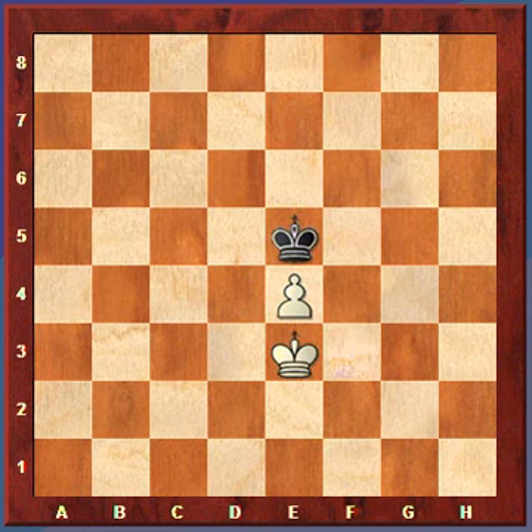No matter who moves in this situation, it's a draw. Of course, if the black king runs away from the pawn, white will usually advance, but played correctly by black, this position is a draw. So there you have it - two situations. One is always a win, and one is always a draw. Now let's move on to where things become more complicated.